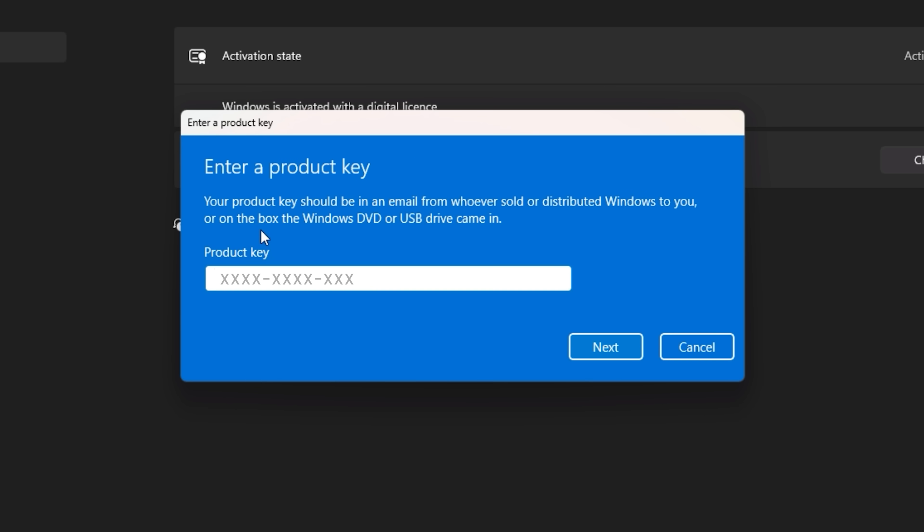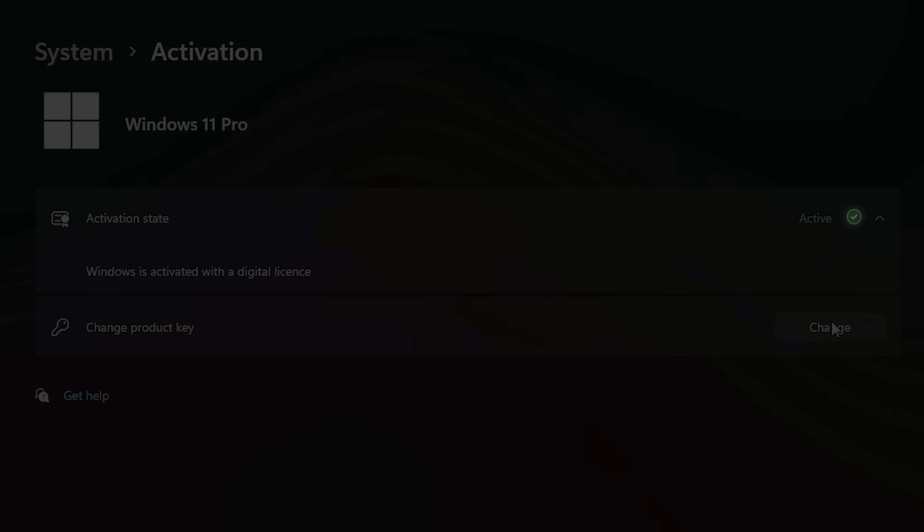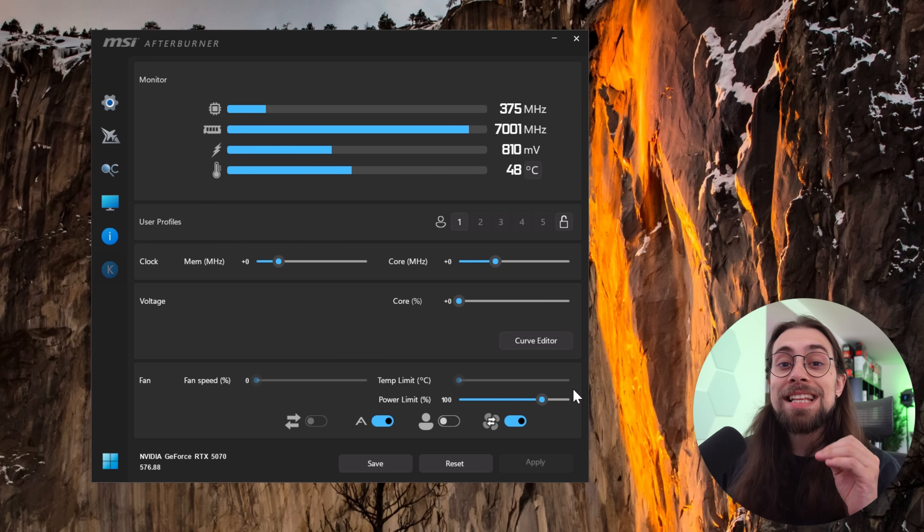Here we have the core clocks, memory clocks, the voltage applied right now, temperatures, and user profiles. You have the clock for memory and core in megahertz, then the core percentage, fan speed, power limit, and so on.